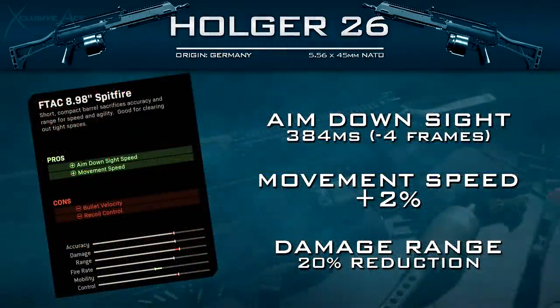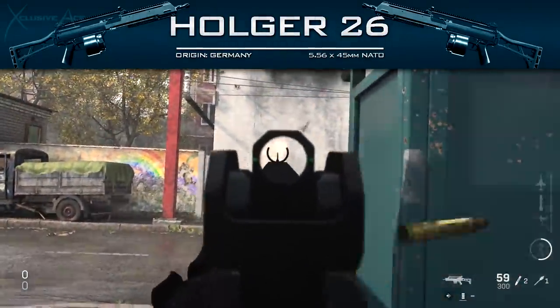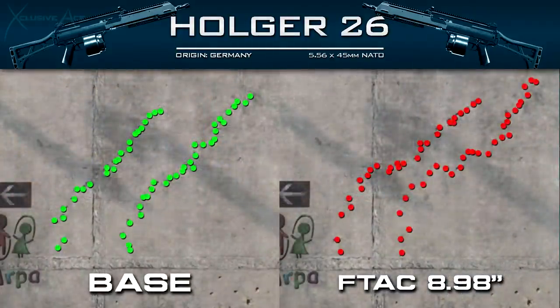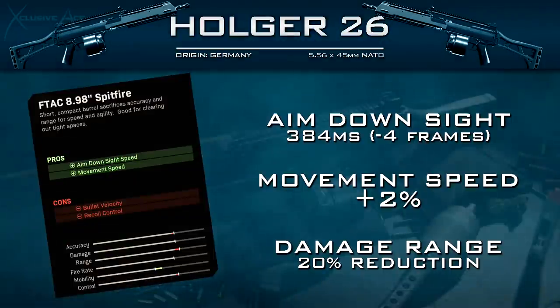On top of that, we do lose a little bit of recoil control. As you can see here, you are losing some of that accuracy — it kicks upwards a little bit, and it does bounce around more side to side. So it definitely is more difficult to control with the Spitfire Barrel.